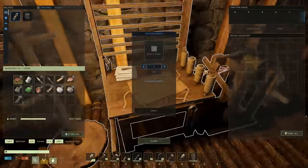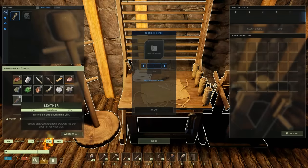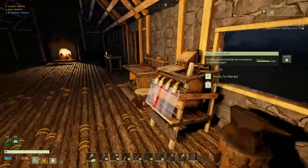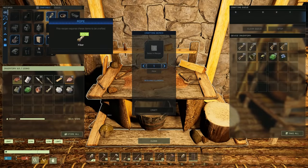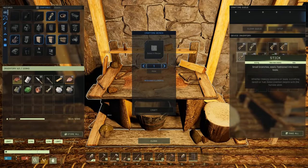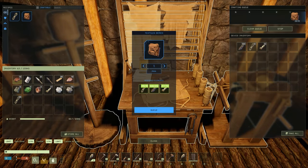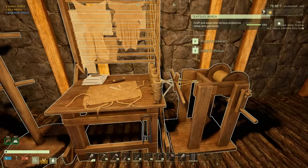Let's take some wood out of here - do we have any fiber? We have 64 fiber, that might do it. There's our textiles bench, let's get that set up. What do we need for the backpack? We need rope and leather - guess what, we've got leather. And then rope... oh, rope is made of fiber - there's a better way to make rope. We've got 46 rope right there, we're good.